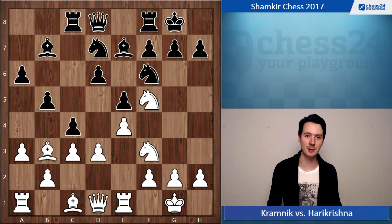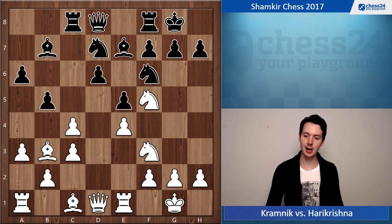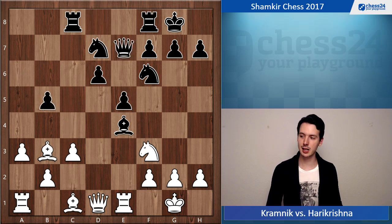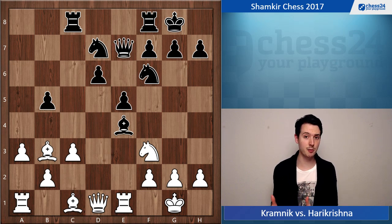Now black plays c4 and here the difference is you cannot go d4 obviously, as the white bishop on b3 is hanging. So white takes and now black doesn't take back — after which white could just retreat to c2 and have some nice play against the pawn on d6. But now black takes the center pawn on e4 and attacks the knight on f5. So white takes on e7 check, queen takes back, takes pawn here, takes pawn here.